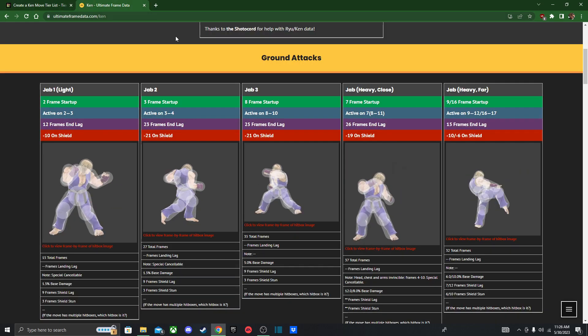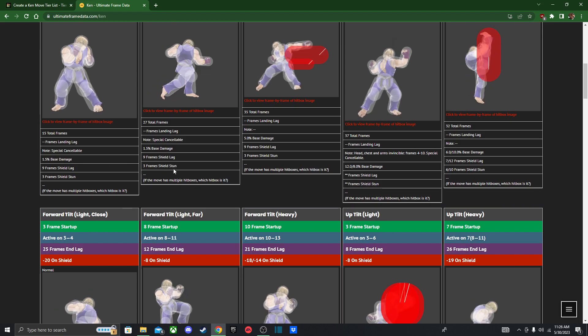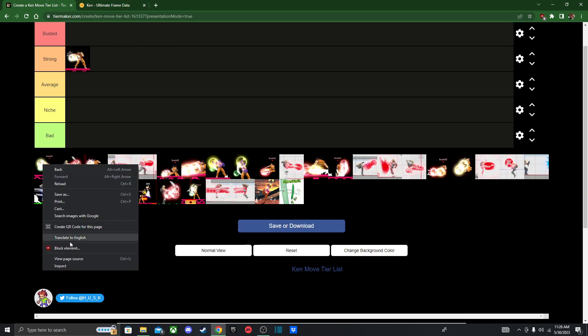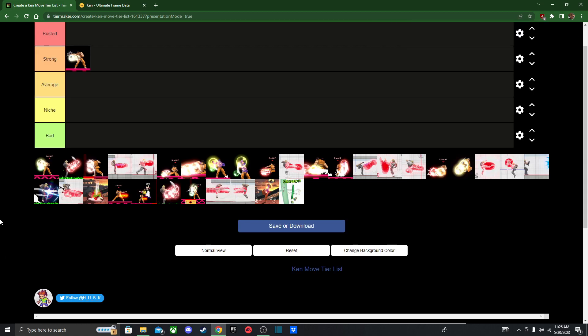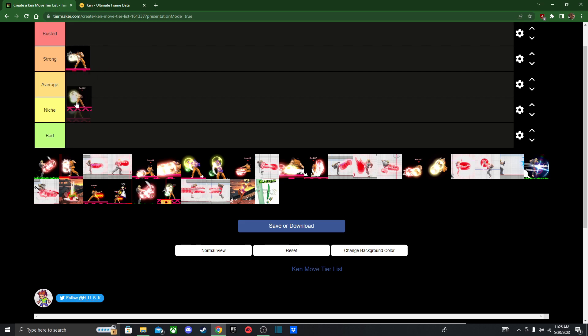I honestly cannot tell at first, but let me check by going to inspect and looking at it. Yeah — proximity jab. So this is good for setting up into stuff. And yeah, that's actually your main kill confirm for later percentages — proximity jab into Shoryuken. So that's gonna be your main kill confirm at late percentages.